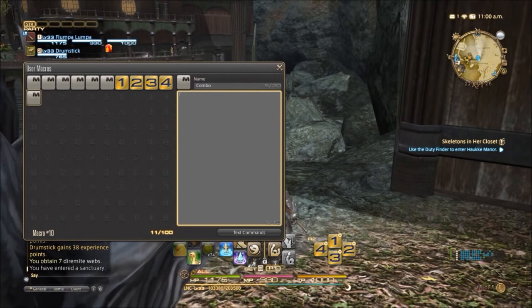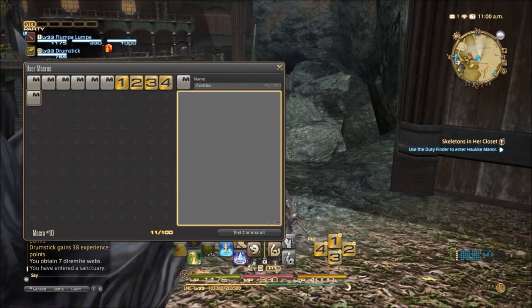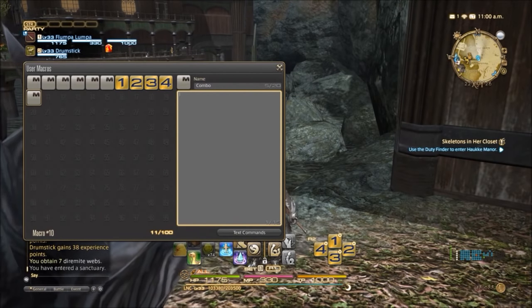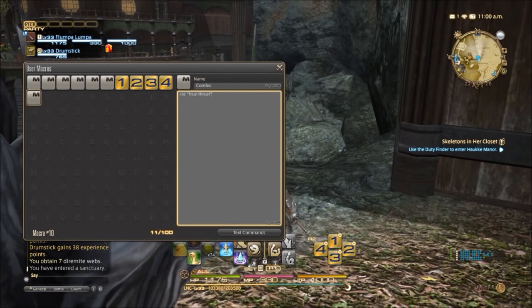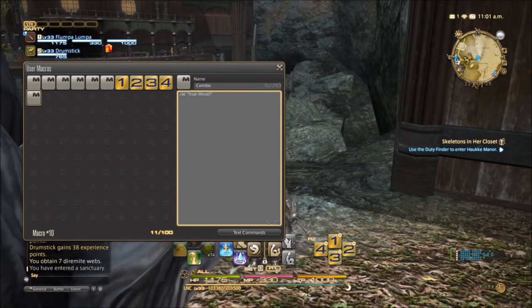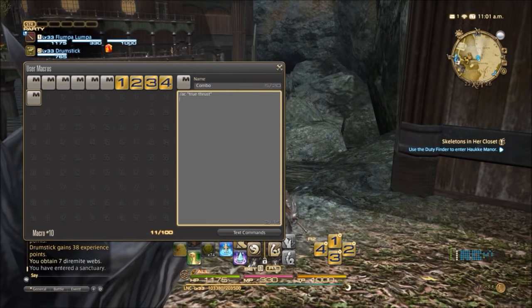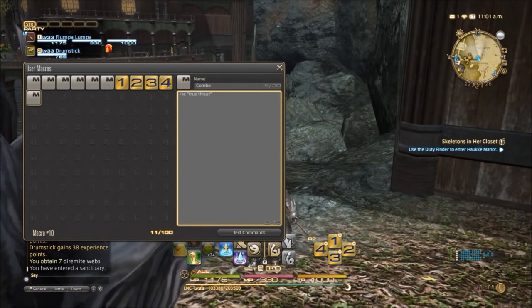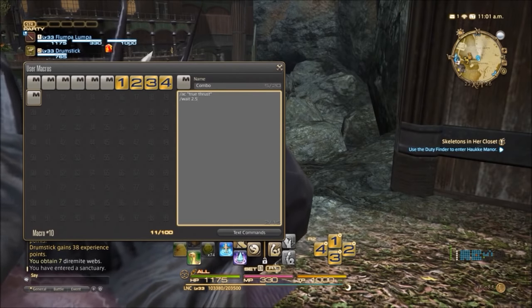So the command is /ac "True Thrust" with closing speech marks. If I just did that on its own, that macro would execute True Thrust. But we want it to do more. Hit the X button to go to the next line, and I put slash wait — which makes the macro wait a specified time. The cooldown on this action is 2.49 seconds, so I'll put 2.5 for simplicity. Hit done and you can see it's appeared there.